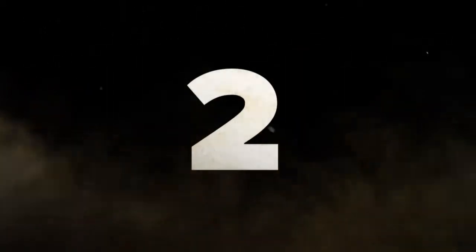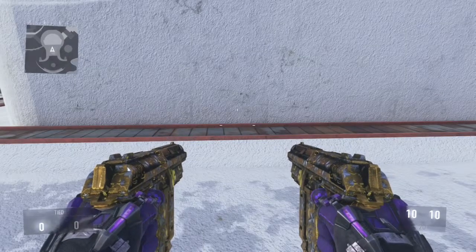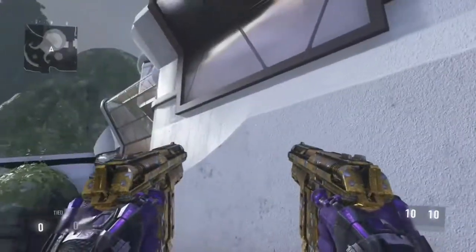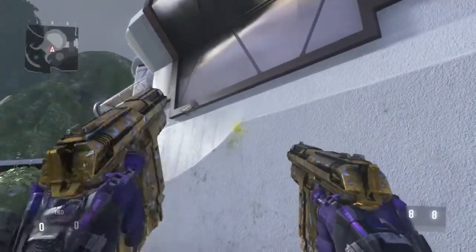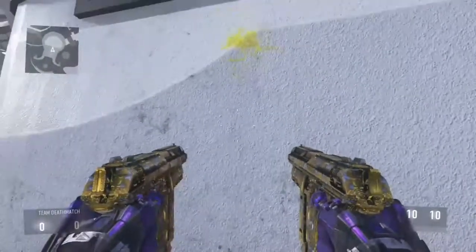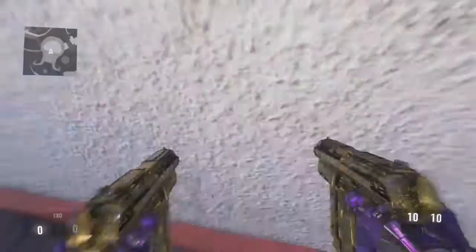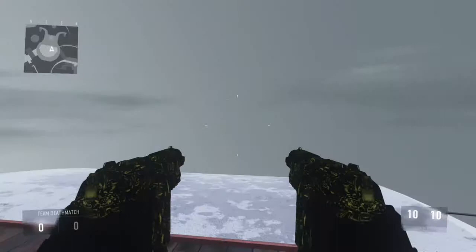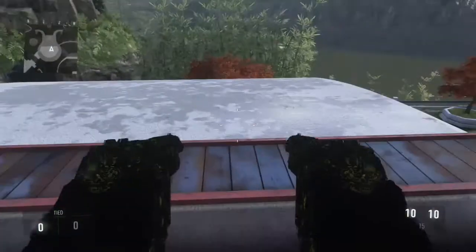Number two is going to be on the map Retreat. All you want to do is aim for those places where I'm shooting here — this is really good for Infected on a private match. All you want to do is double jump and dash forward. Do not ground slam — that's what people think — just double jump and dash forward.